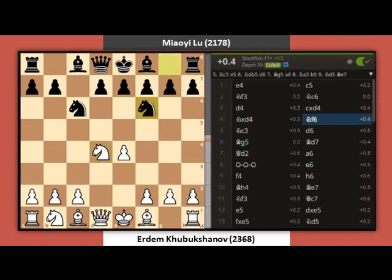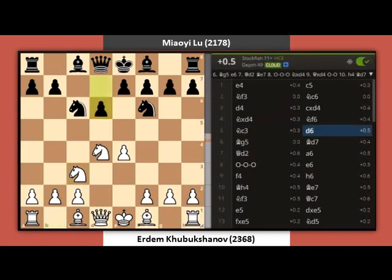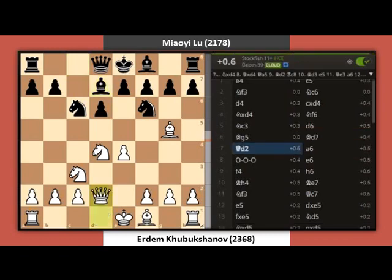Knight F6. Knight C3. D6. Bishop G5. Bishop D7. Queen D2. A6.